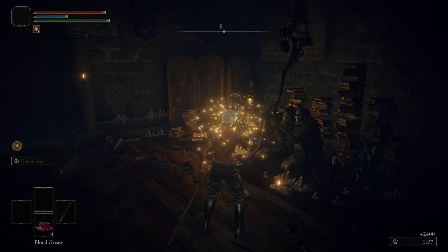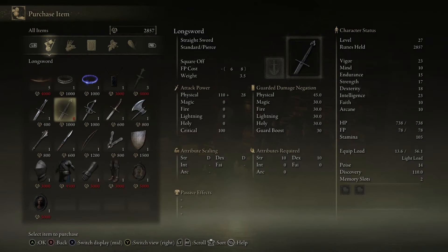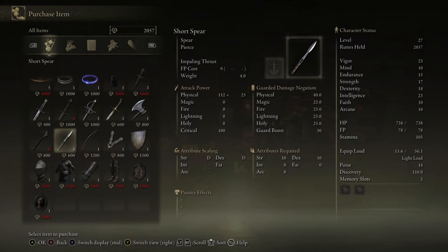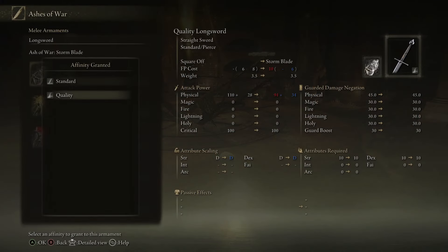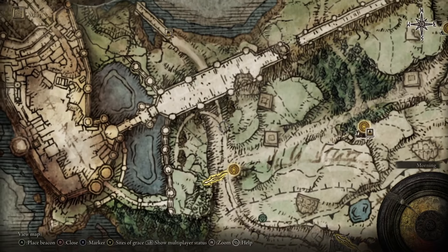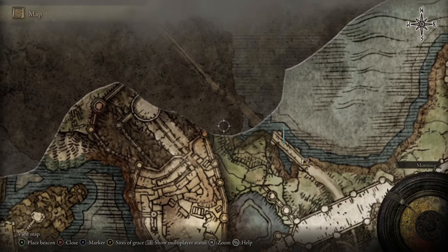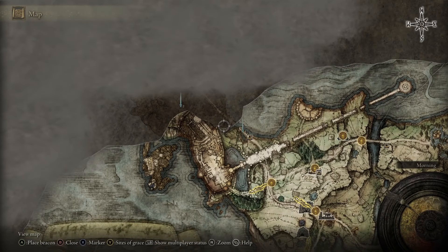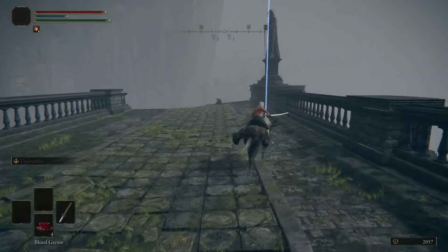From where we come out, we're going to head directly south towards the local Minor Erdtree. You'll see there's the giant bridge we're going to go across. Along the way there's a Golden Seed to grab. By the bridge there's a site of grace you should grab, because there's a dragon on the bridge — you can pretty consistently run past him without getting hit, but grab it in case you die. Behind the Minor Erdtree there's a Spirit Spring you can jump up, which brings us up to Fort Faroth. Right next to Fort Faroth is Grail, the Mother of All Dragons, who we're going to kill in a little bit. Inside Fort Faroth, run past all the bats on the lower level and grab the right half of the Dectus Medallion.